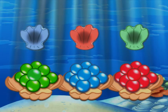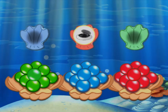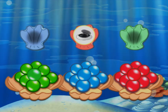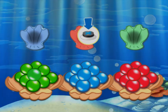Pick the color pearl that matches the scallop shell up here! Use the left analog stick to highlight the pearl with the same color as the scallop shells! Then press the action button to select that pearl!